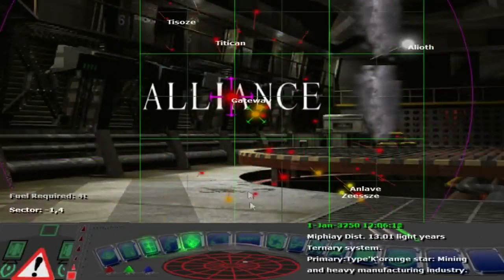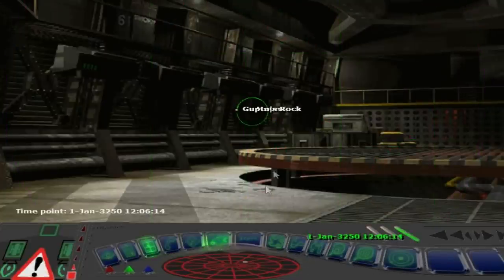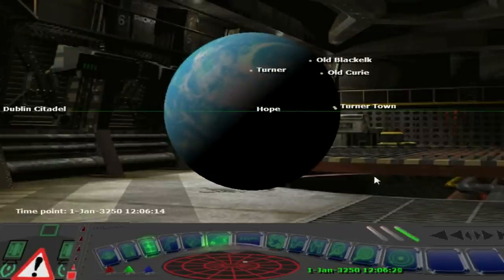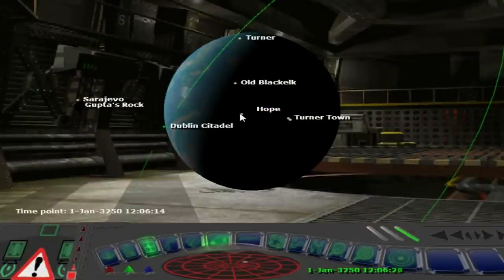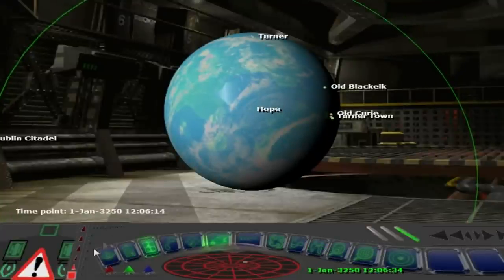Let me move back. I'm in the Gateway system! I wonder how close I am to Curie. Let's zoom in — I keep using the mouse wheel to zoom in but it's not enabled in here. This is us here, we are on Hope, and I can drag with the right click. There is Curie right there. So I can click on that and that will set my autopilot to Old Curie. I think what I'm going to do is enter this race so we can get an idea of the mechanics.